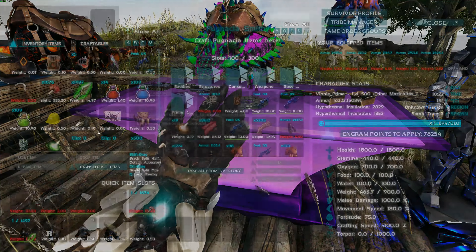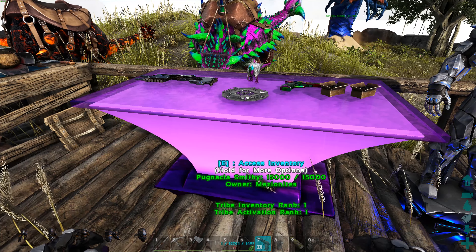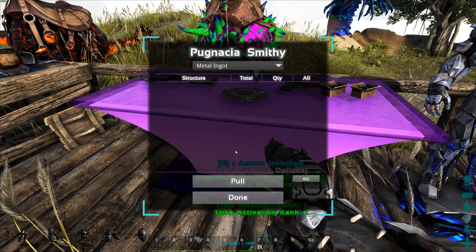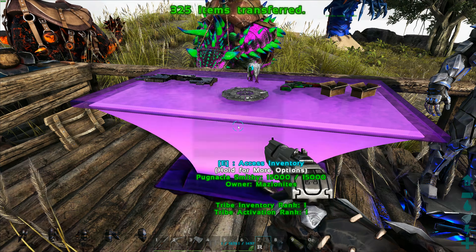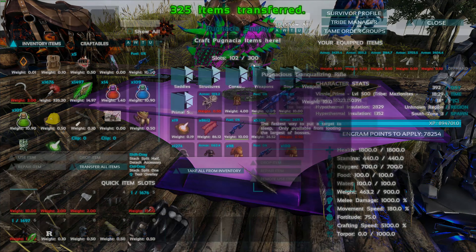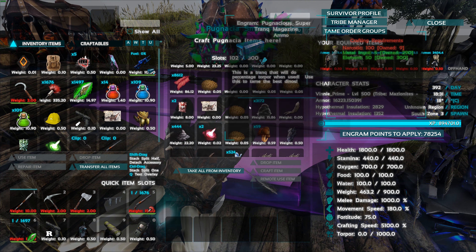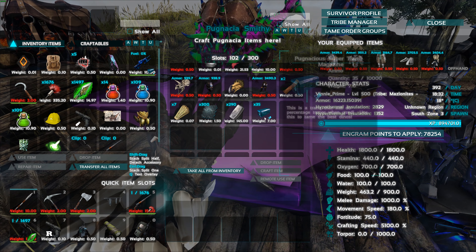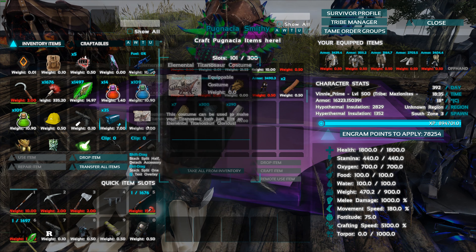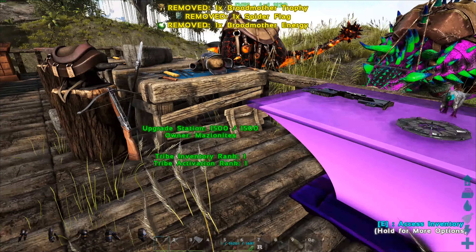Let's put that in there. Let's go get some metal ingots - seven. I'll grab that 300 right there. Let's put this gun away. Weapons, ammo - okay. I should have made a whole bunch. Our inventory is not the best right now. Let's put all this junk away that we don't need.